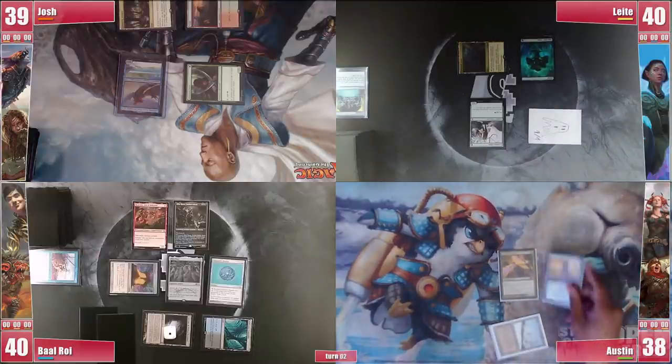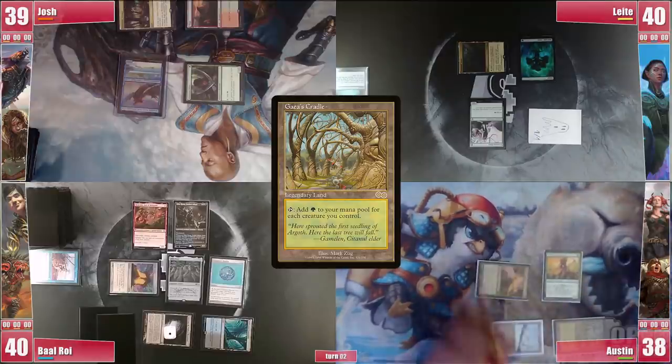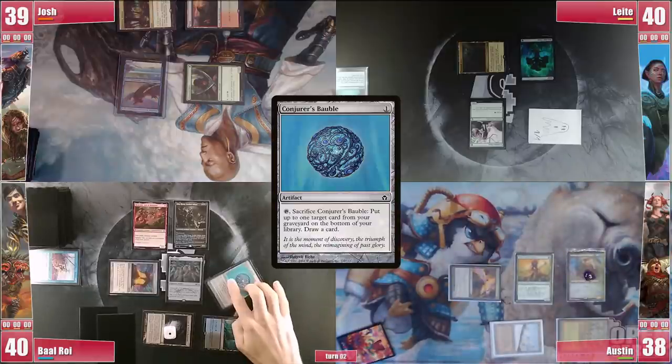Austin starts his turn with Elves of Deep Shadow and a top-decked Gaia's Cradle — hopefully Josh didn't give the Spirit to him. He then casts Rayyan and passes. On his end step Baal cracks his Bauble to draw a card.